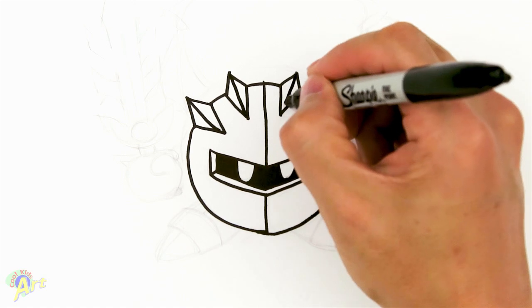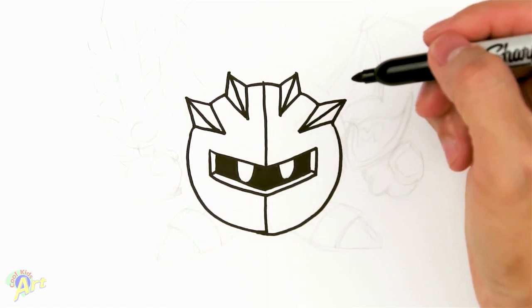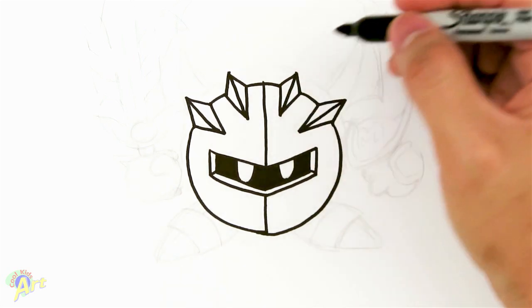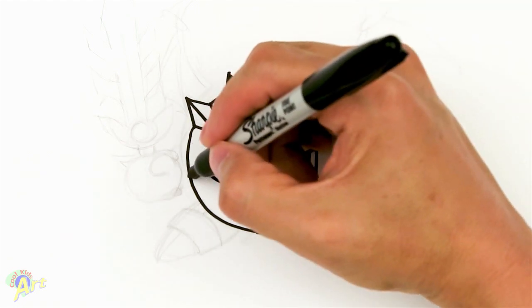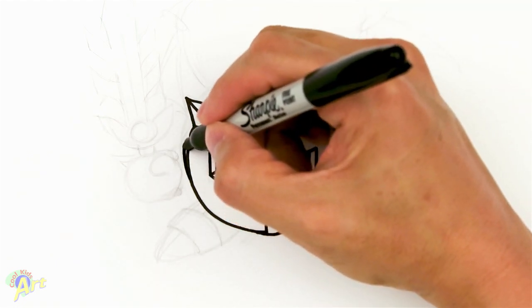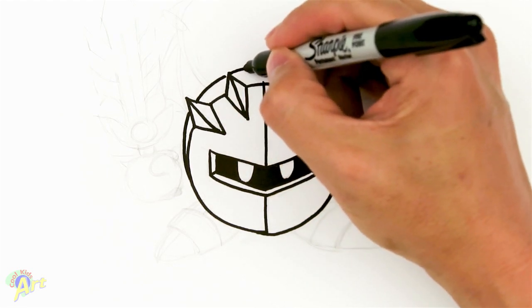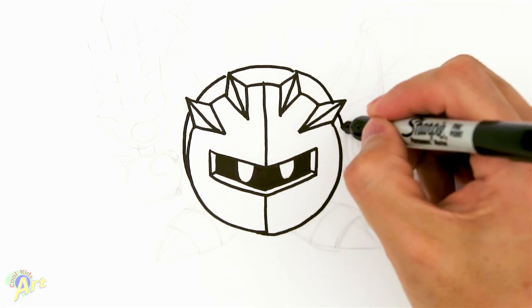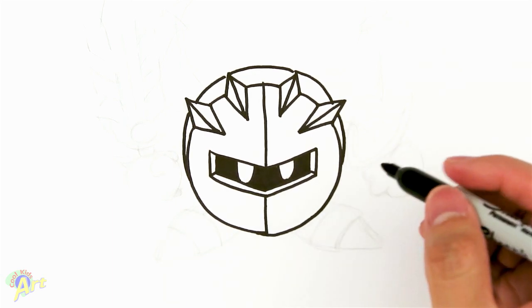Now all we have to do is connect the middle. Now we have a complete face and his face mask. Now we're gonna draw the body — which you could say is part of the head — just slightly behind it, so we just draw a little circle right behind the mask. It doesn't have to be perfect, just as long as there's something behind it.